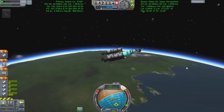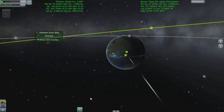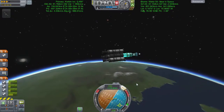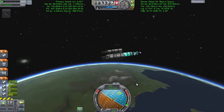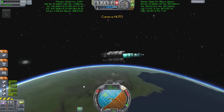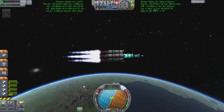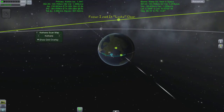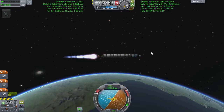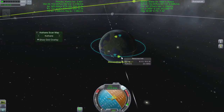We'll get up into orbit - a standard 100-kilometer orbit, it's where I like to be. I just feel safe at 100 kilometers. We'll find out where Minmus is in its orbit by setting it as the target, and we're going to coast up to apoapsis, circularize the orbit, then start figuring out how to meet up with Minmus. We do a little bit of staging here and watch the numbers in the top left to see when my periapsis and apoapsis are close to each other.